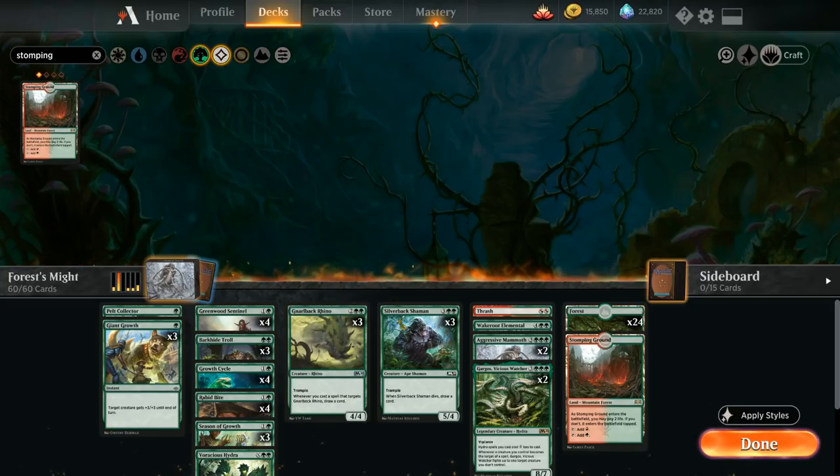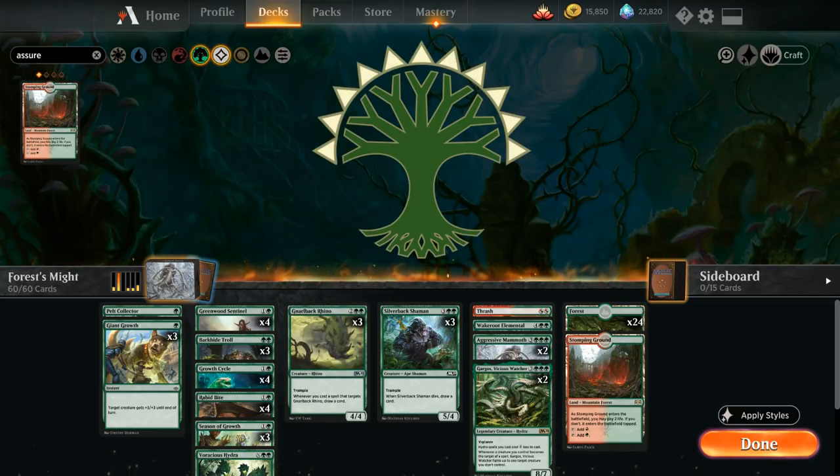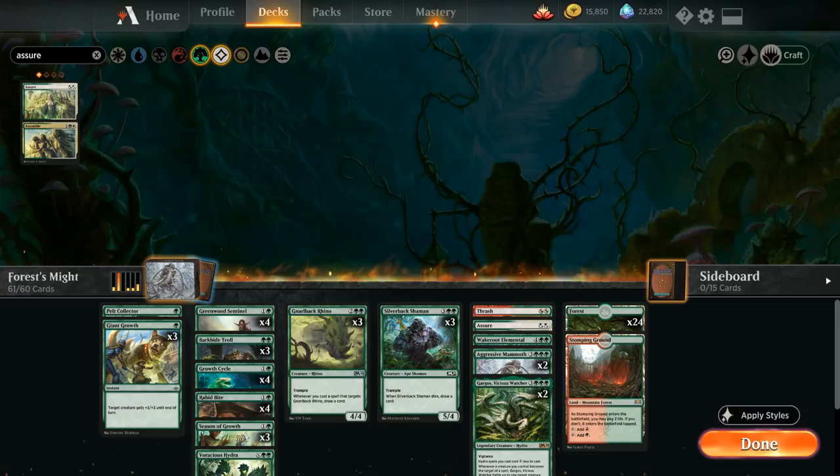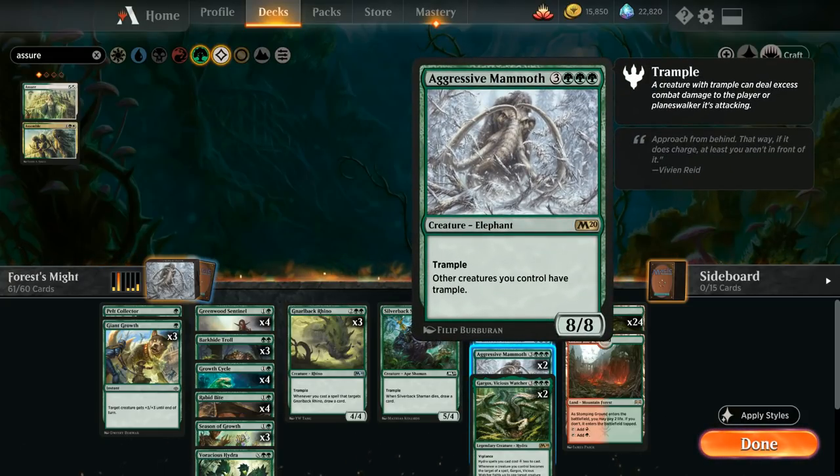The Selesnya guild gives us Assure/Assemble — again only interested in the left half, Assure, which for double green gives a creature a plus one plus one counter and makes it indestructible until end of turn. This can save our creature from a sweeper or removal spell, and can also help against deathtouch. We'll add one copy and cut one Aggressive Mammoth to start lowering the curve since we have too many five and six drops.